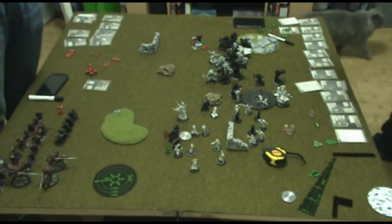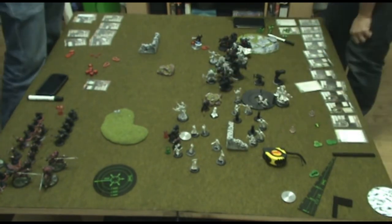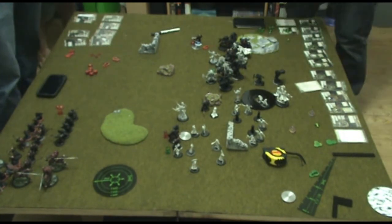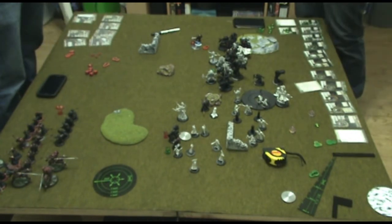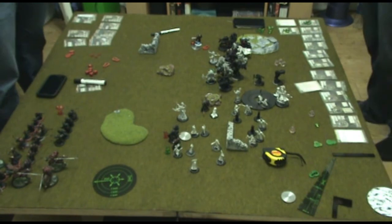The Walled Guardian then charges Drago, and by the end of this, only Drago's Cortex is left. At this point, John G has tapped out, conceding the game to Jackie.